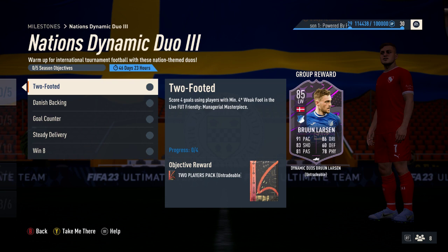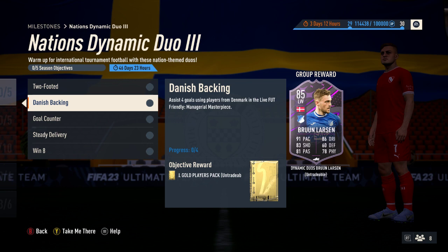Next one up is Danish Backing — you have to assist four goals using players from Denmark in the life of a friendly managerial masterpiece. Fairly straightforward. Reading between the lines, you do not have to win the game. You can quite easily go there, you and your opponent, and just allow each other to score four goals and assist four goals to complete these two straight away with one match.